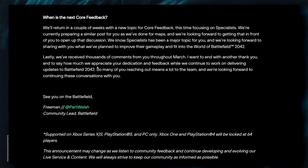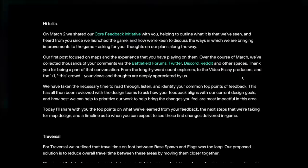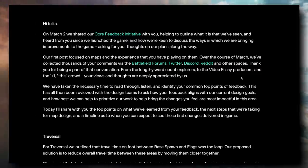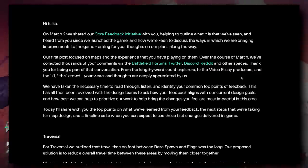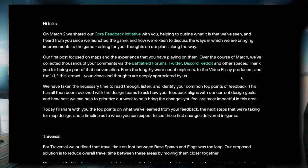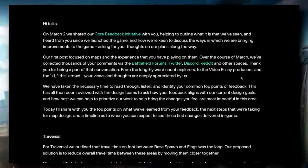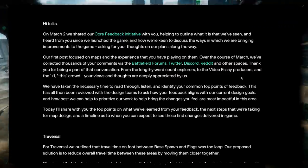They thanked the community for thousands of comments throughout March and appreciate the dedication and feedback. Wrapping up — there's likely a patch next month, early April. There are screenshots online from the EA Help forum suggesting hundreds of bug fixes, though the validity of those is uncertain. Dice did confirm a patch in early April, so watch out for that. Thanks for watching — leave a like, comment your thoughts, subscribe for more.